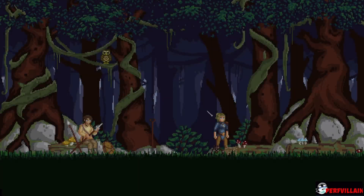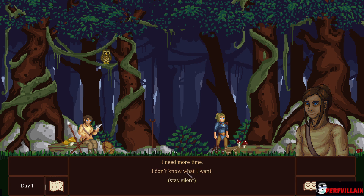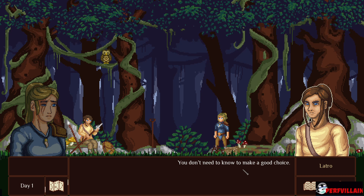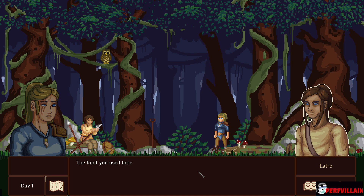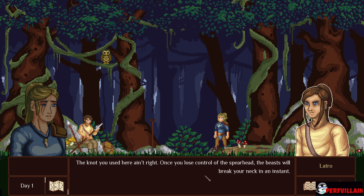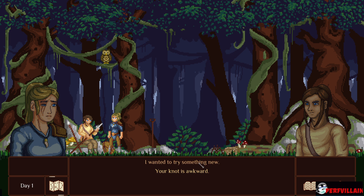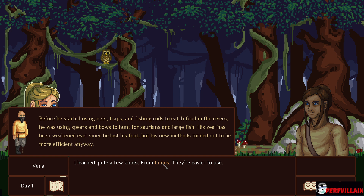Day one. I'm a patient soul, but we're going to discuss your future sooner or later, pup. I don't know what I want — that's the problem. You don't need to know to make a good choice. The knot you used here ain't right. Once you lose control of the spearhead, the beast will break your neck in an instant. Just use the one I taught you, little wolf. I learned quite a few knots from Limos — they're easier to use.